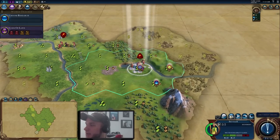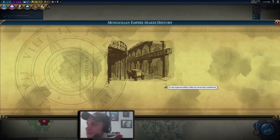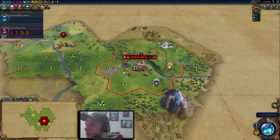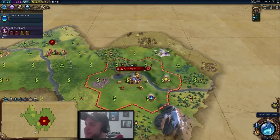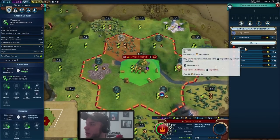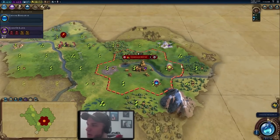Our settler is ready to place the city — we'll pop that down now. We got a small era score bonus for settling on the river, thanks to flood plains nearby. We're going to get rid of the map tack and start building a scout. Scouts help you explore the map, and in the ancient era you get era score for every goody hut you land on, every civilization you meet, and every city-state as well.